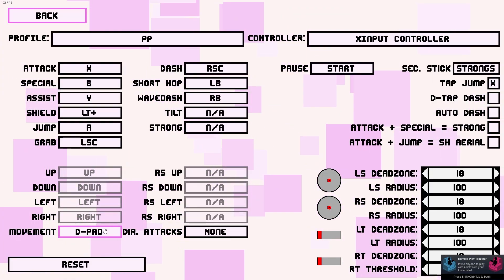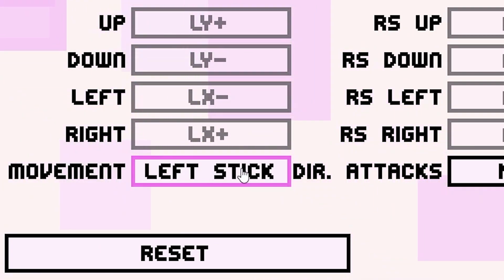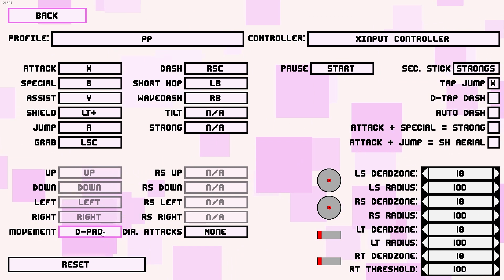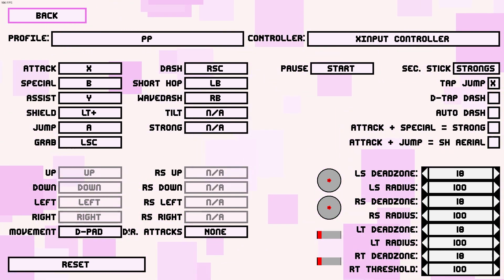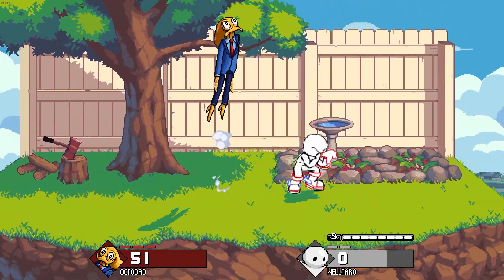Controls have also received some fixes. They've changed how movement controls are assigned to joysticks and dpads, making the process a lot easier. Tilt and strong buttons can no longer be on already assigned keys, and the dash button now works properly when movement is set to the dpad.